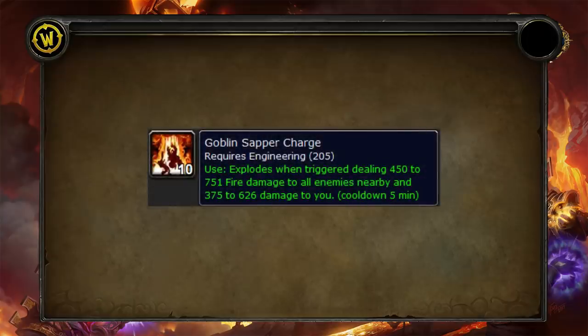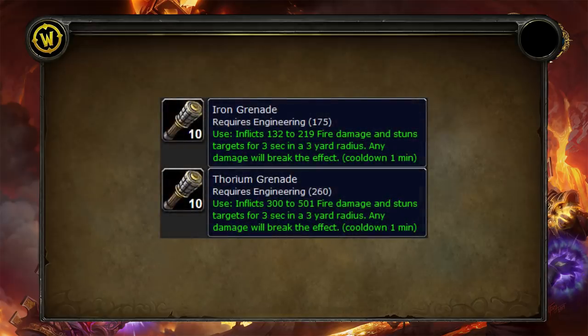Next we're on to grenades. The sapper is one of your main tools for clearing large amounts of enemies — if everyone on your team has one, you can deal a lot of AOE damage to big clusters of opposing faction players and catch them unawares. The total cost is two major explosives, one mithril, and eight solid blasting powder for the unstable trigger. I'd say definitely have a few of those on tap as they can really change battles in your favor even if you're heavily outnumbered.